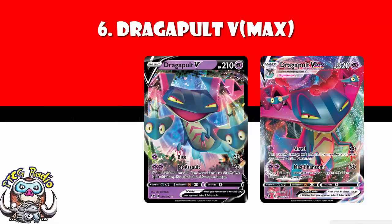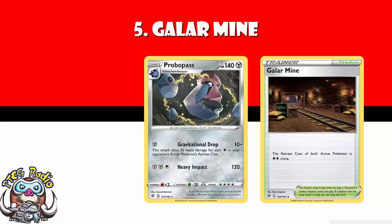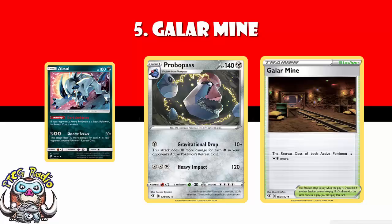In at number 5, we've got Galar Mine. Galar Mine is that new stadium that increases the retreat cost of both active Pokemon by two. It is awesome, and it's going to see a huge amount of play. In any stalling energy denial decks, being able to increase your opponent's retreat cost is great. But then we've got Pokemon like Probopass, that for a single energy does 10 damage plus 30 more for each energy in your opponent's active Pokemon's retreat cost. So you use Galar Mine and maybe stuff like the new Absol — I say new, it came out in Team Up, but new-ish — the increase of the retreat cost of basic Pokemon, and you are on to an absolute winner here.